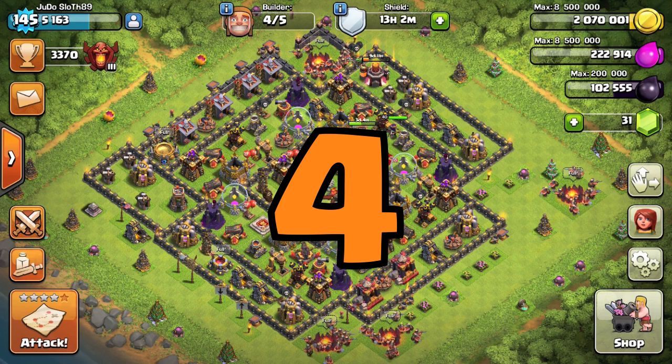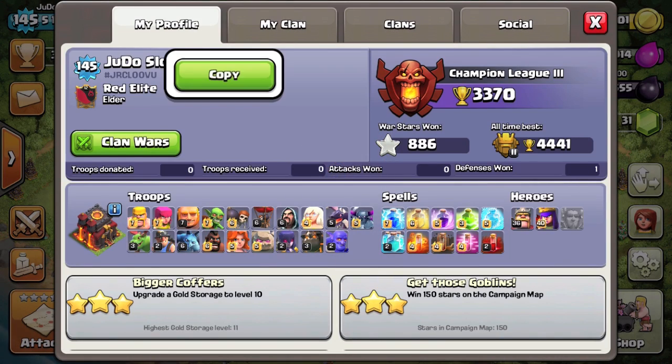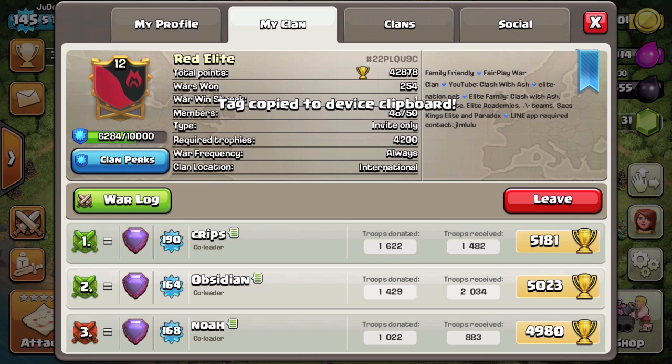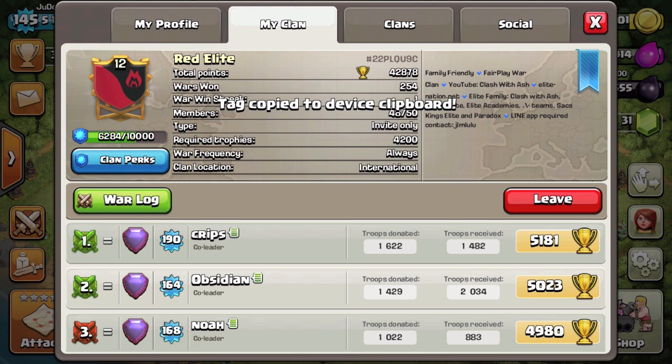Moving forward to number 4: perhaps you want to share your own player tag or clan tag on the forums, Reddit, or social media sites. Instead of screenshotting and manually typing this out, you can click the code itself to copy it to the clipboard, then paste it to your desired location.